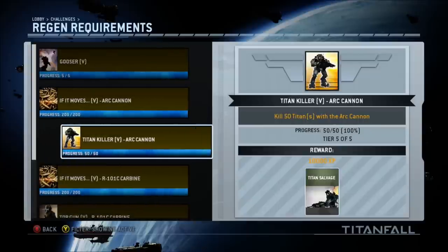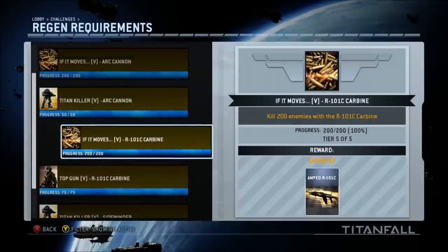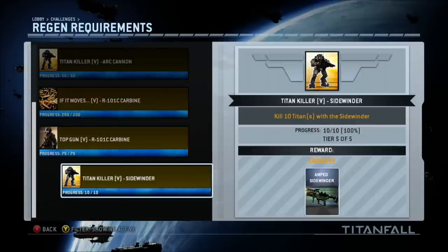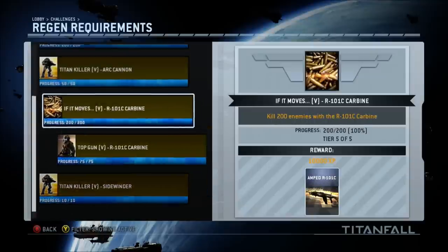So it's a really good titan killer and minion killer — I actually really like this weapon. The next two challenges were an absolute joy because you've got to get 200 enemy kills with the carbine and 75 pilot kills with the carbine. The carbine is by far my favorite weapon, so this took no time at all. And lastly, the Sidewinder challenge — kill 10 titans with the sidewinder. I thought it was going to be a bitch, but it actually turned out to be a decent weapon for taking out titans, so that didn't take long at all.